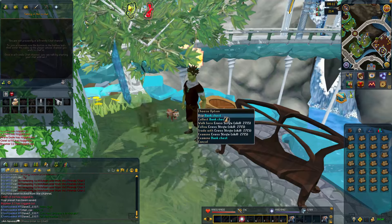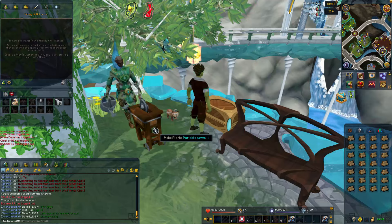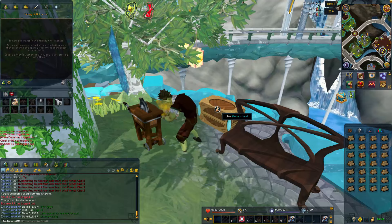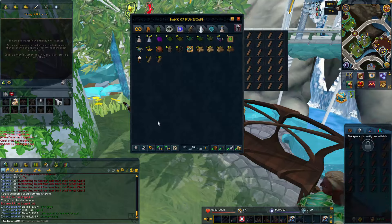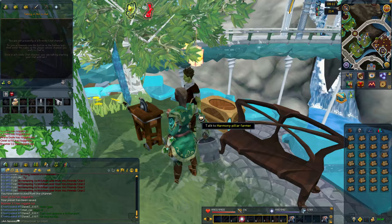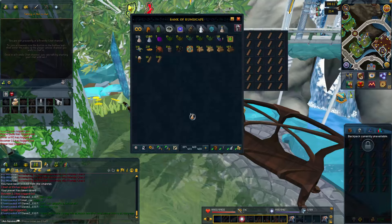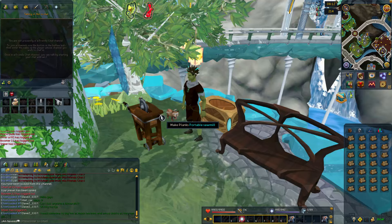Going back to the portable sawmill — you can do 10,000 logs per hour, which is absolutely crazy, meaning you can make 10,000 planks per hour. But you'd only be looking at about 2.8 million profit per hour on mahogany logs. As you go down the list — teak logs, oak logs, normal logs — the profit just drops, so it makes sense to do the best method, which is mahogany logs.